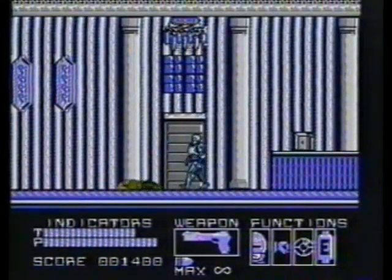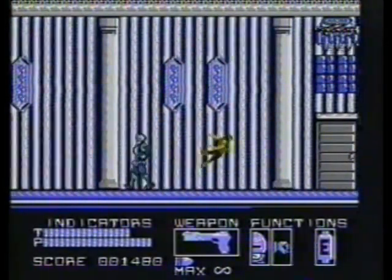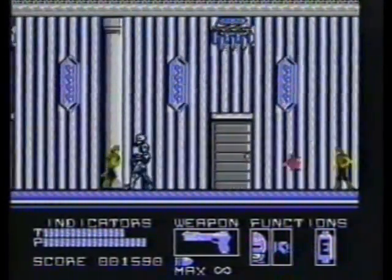You're on the first floor of City Hall. The mayor's being held hostage and you've got to rescue him. Walk all the way to the left and take the stairs. Forget about the doors — they won't lead you anywhere.